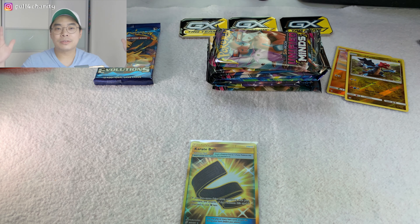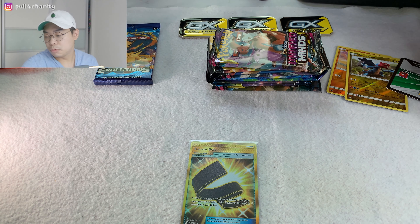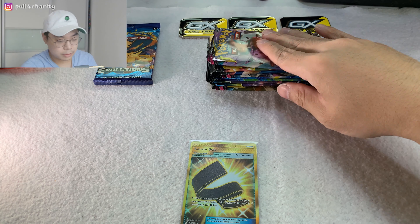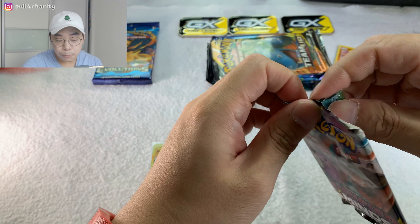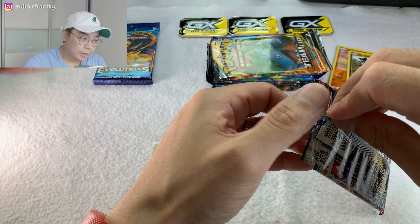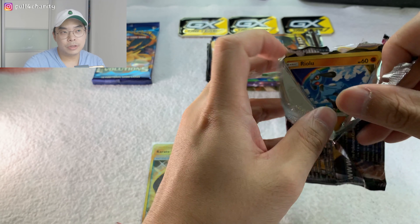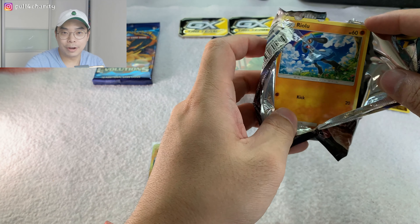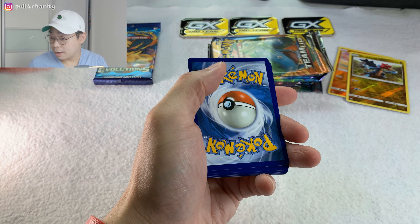Maybe the Charizard is with us today - I don't know. I've never pulled a Charizard before, so I'm looking to hopefully pull one today. Getting organized - we're now opening a Unified Minds pack, same as the last one we opened. A bit of fun and games - you always need to apply what you learn, and that's exactly what I did.